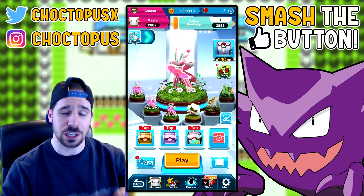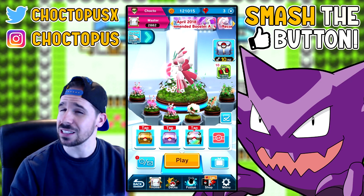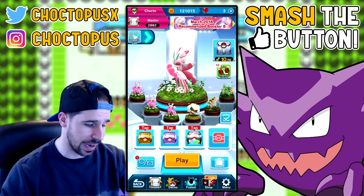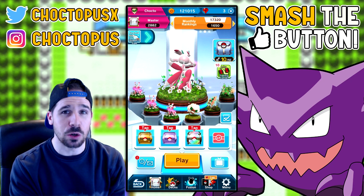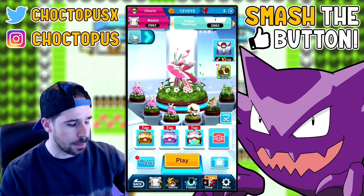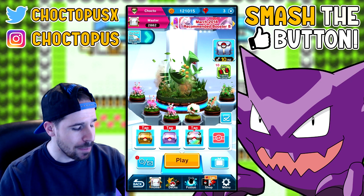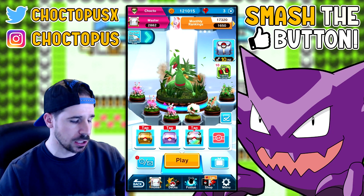Some of the units I pulled were three Lorantises — which are really fun in a grass deck. Being that I have three of them and their ability stacks, things get pretty out of hand really quick. So I built this grass deck with the three Lorantises. I have Whimsicott, Tsareena, and Sceptile — still kind of refining it.